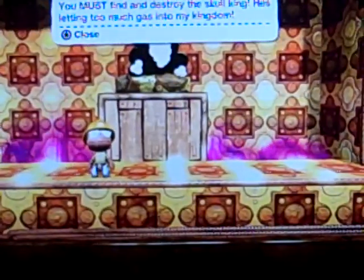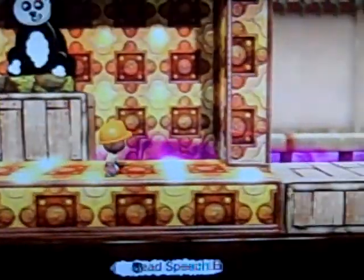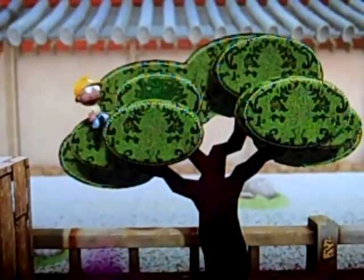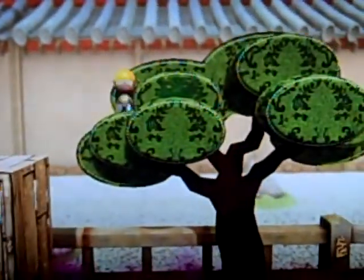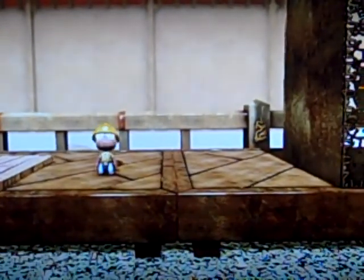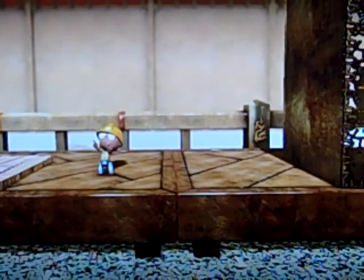Press this button to get inside the bunker — basically you're safe in here. But too much gas is getting into the Panda King's kingdom, so you have to go and find and destroy the Skull King by jumping over the oak trees, which is one of the hardest things next to killing the Skull King. I used the big skull dude from the wedding for that — that was the guy from the first episode, a bit of a troublemaker if you ask me.